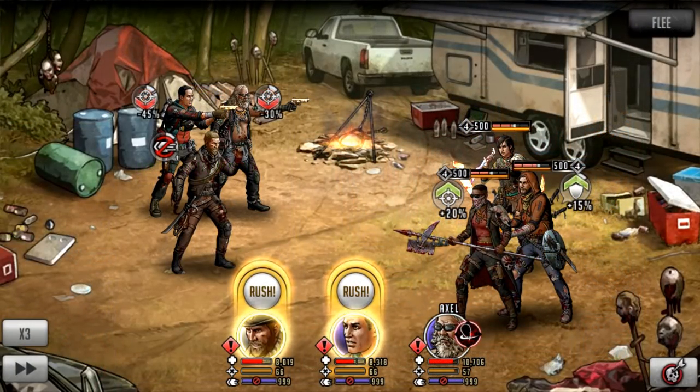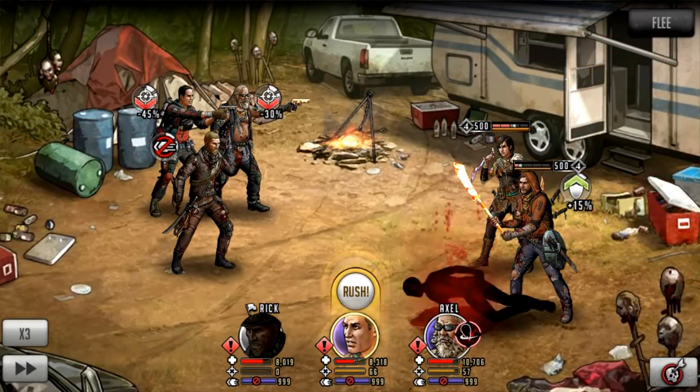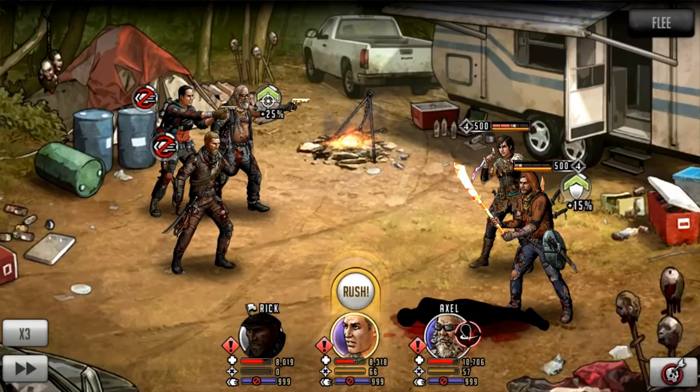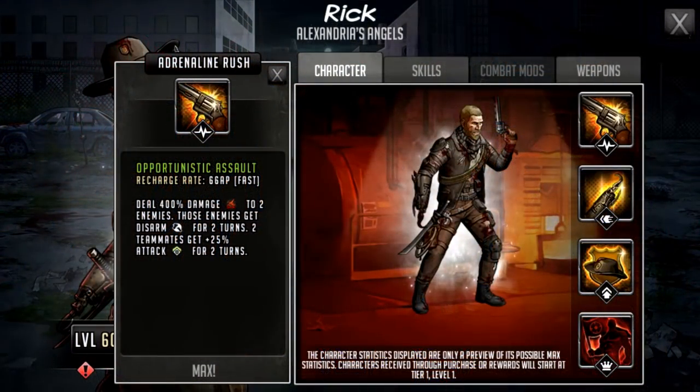In the rush demo, I'm focusing on Connie who doesn't have a defense buff. We rush, do bonus damage, and take out Connie. Dante took the hit — he has a defense buff but he is now disarmed, meaning there's no danger from his weapon on basic attacks. You can see the 25% attack went to two teammates: both Pete and Axel at the top have that boost, so any follow-up rushes by those characters will do extra damage.